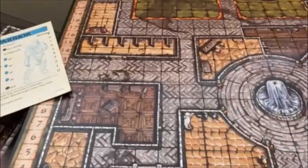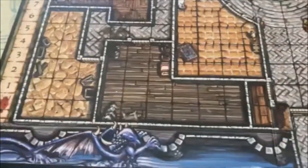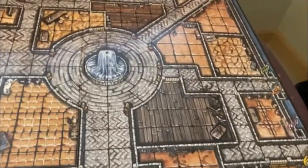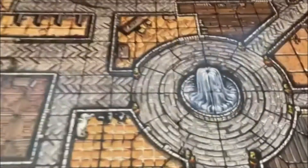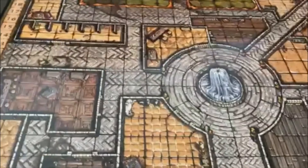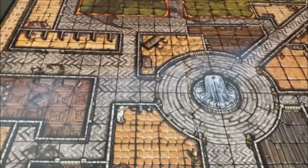And the next board is a town setup — there's a nice little grid, and for some reason there's a water elemental in the fountain. It's still pretty neat. We'll take a look at the pieces and other stuff that came with the game.